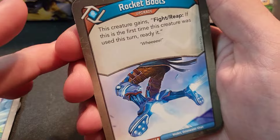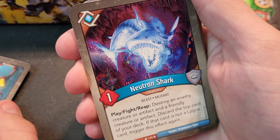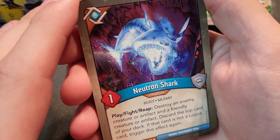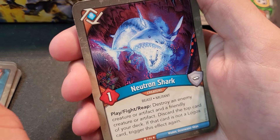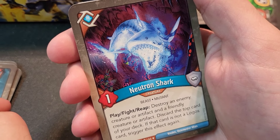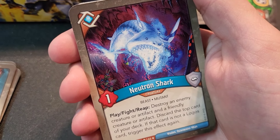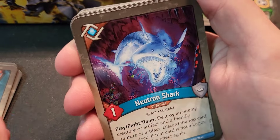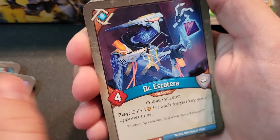Rocket Boots upgrade — the creature gains: when fought or reaped, if it's the first time it was used this turn, ready it. Great card. Titan Mechanic — seen it, not a favorite because it can let opponents forge fast. Neutron Shark — one power, but when you play, fight, or reap, destroy an enemy creature, artifact, and a friendly creature or artifact, then discard the top card of your deck. If that card isn't a Logos card, trigger the effect again — just keeps going until you hit a Logos card.